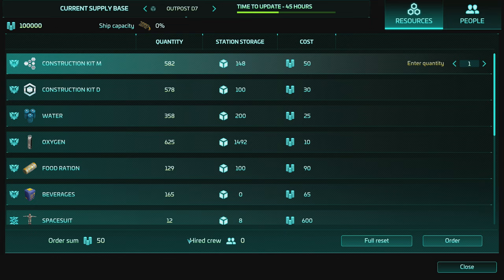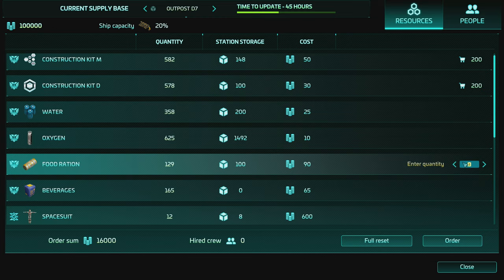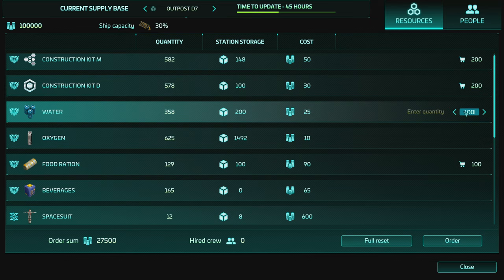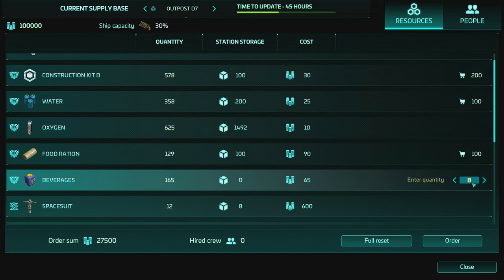I'm going to purchase supplies since we have a lot of money - I'm on easy difficulty just to show you how things work. I'll buy 200 construction Kit M and 200 Kit D to start with. We can also buy food rations, water, and beverages - and beverages are important because they're different from water; the crew want beverages from the dispensers. I'll grab the maximum available, about 165 of those, and a shipment will come.